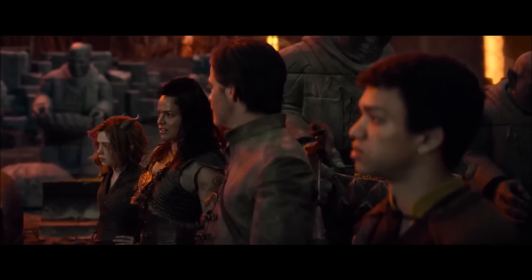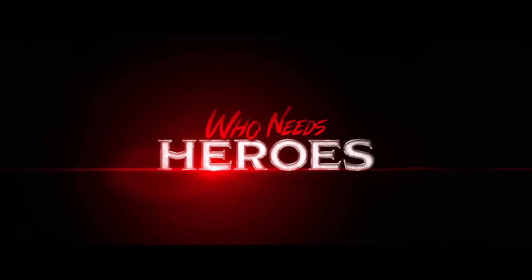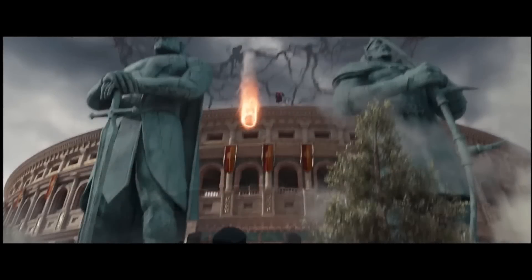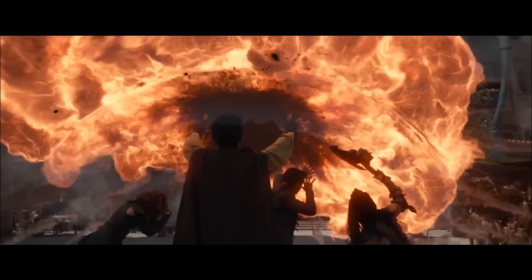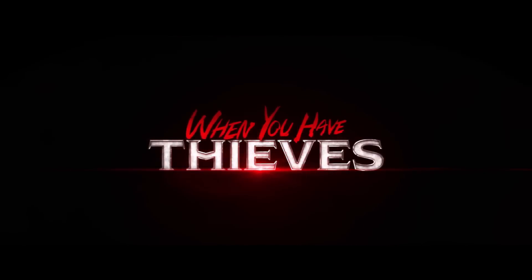Regardless, I get the feeling they do not fare too well against the party's Paladin. Note that now we're getting a nice close-up of those warrior statues from earlier in front of the arena. And the Red Wizard seems to be casting Fireball, which is then cancelled out by a Globe of Invulnerability. That looks great.